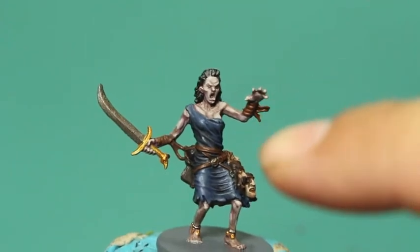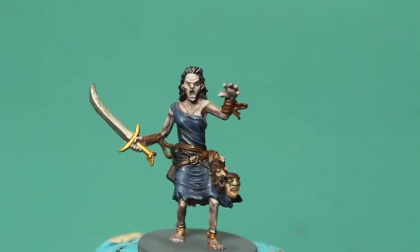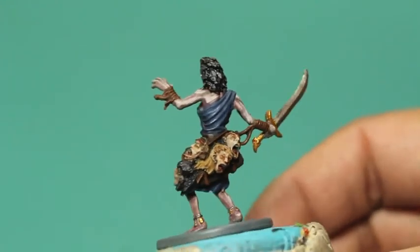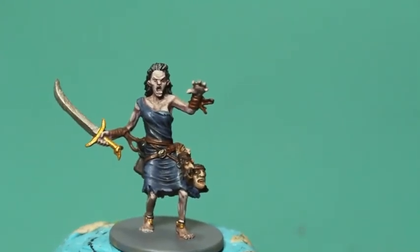If you want to know the color of the blue — I did forget that — it's basically The Fang, shaded with Agrax Earthshade, and highlighted back up with The Fang, which is a nice grayish-blue color and looks really nice when you contrast it with a very pale and light skin tone.